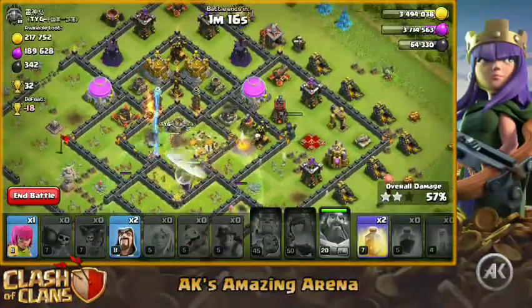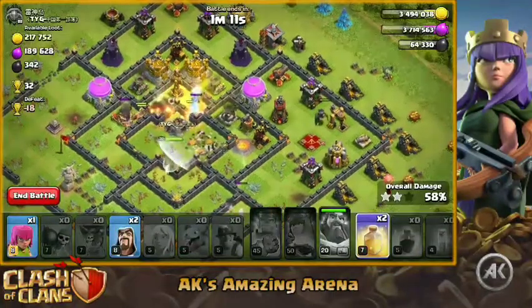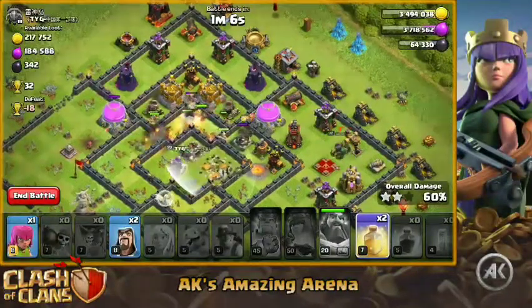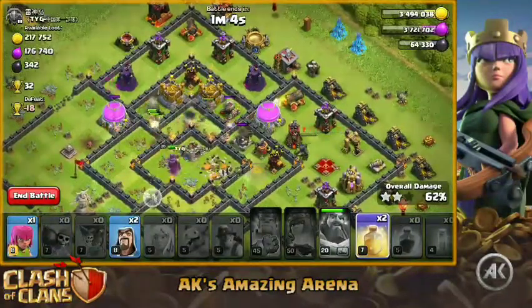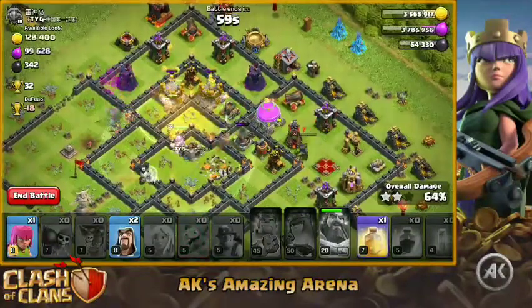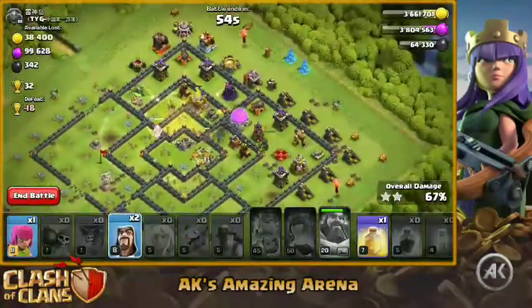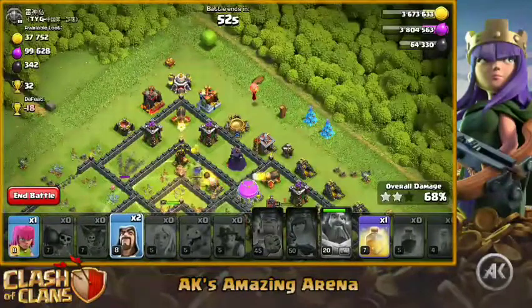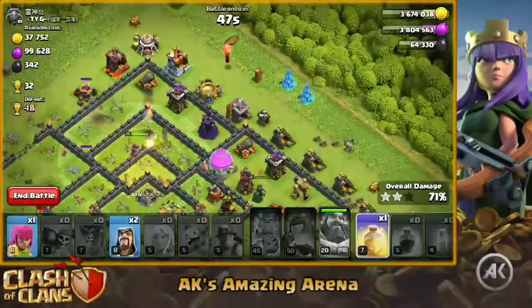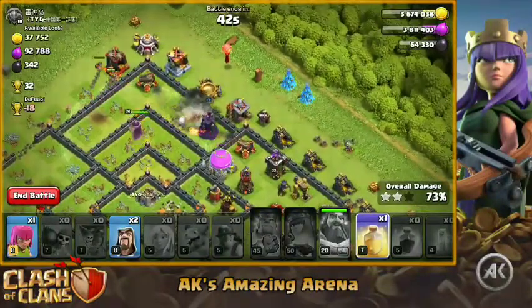The eagle is dealing a lot of damage and this attack looks rough, but we still have two heal spells. Remember this isn't a maxed-out base, so the miners may be able to get through. Placing the first heal spell there — the Grand Warden is still alive and will follow the miners. We might still get the three-star because the Grand Warden has full health and will use his life aura to give the miners extra hit points.